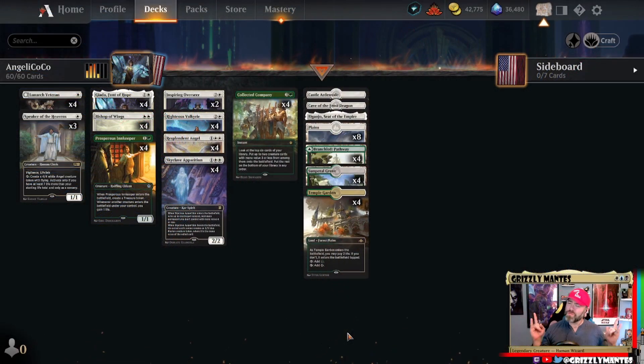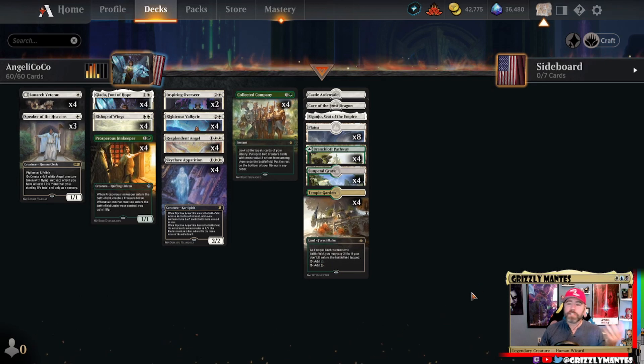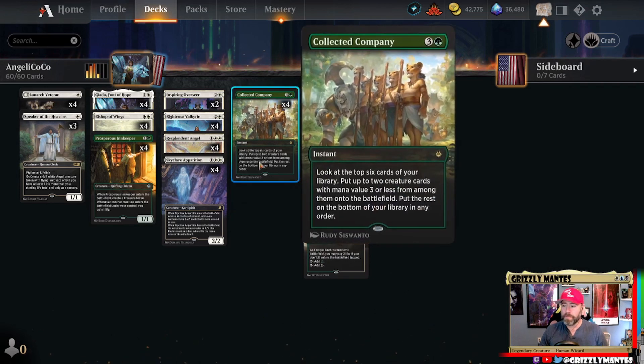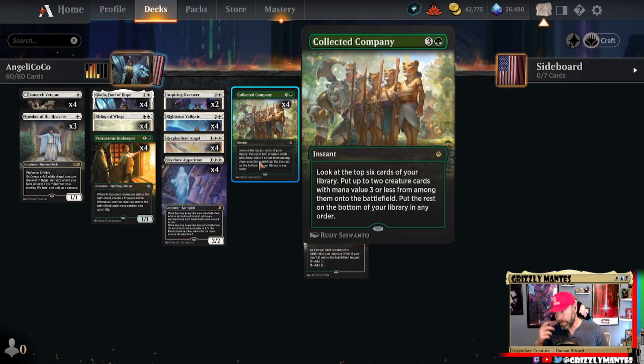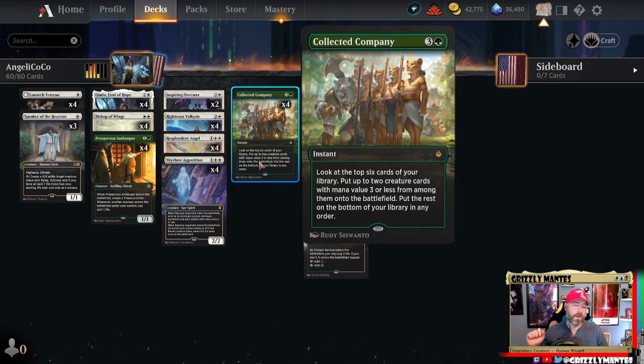Welcome back to the Coliseum. Grizzly Mantis here with an Explorer contender — very linear, very to the point. It's Angelic CoCo. For those who are not aware, one of the key cards in the Explorer format is Collected Company: look at the top six cards of your library, put up to two creature cards with mana value three or less from among them onto the battlefield, the rest go to the bottom.